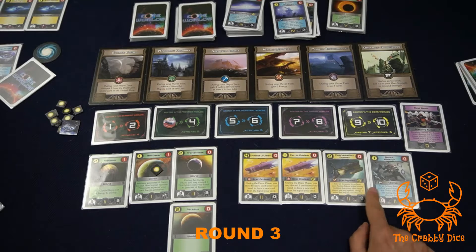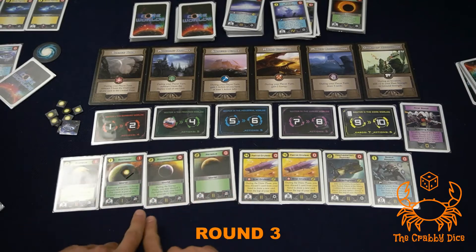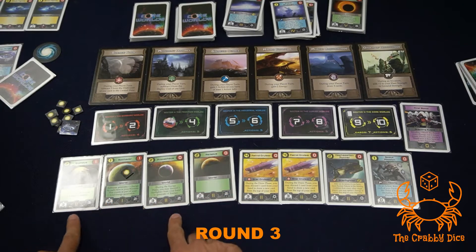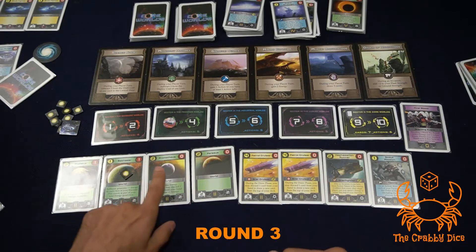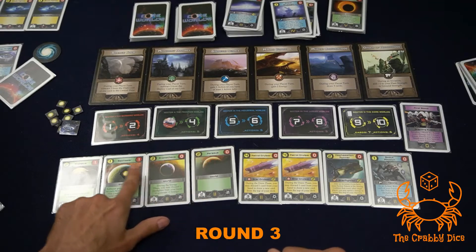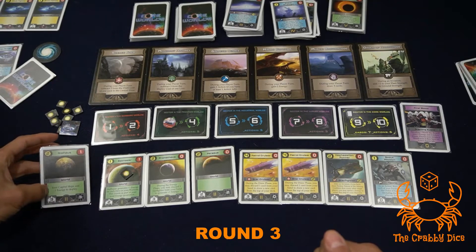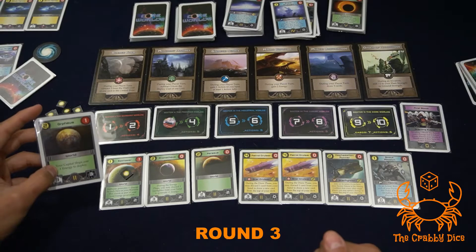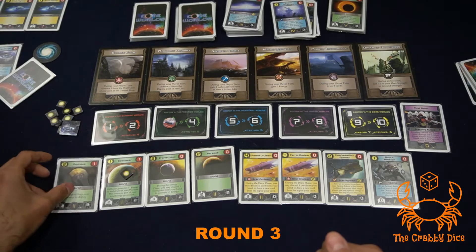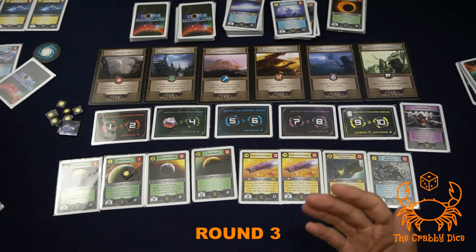The patrol cruiser says after an invasion, if you have more faction tokens in the Mining Coalition than every other player, you may spend one energy to retain the ship in your war zone - great for my deck. Another card lets you discard one card during the draw phase to draw a new one. Looking at planet requirements, we're now seeing two and two, three and two, two and two, three and three - much higher strength requirements now appearing.